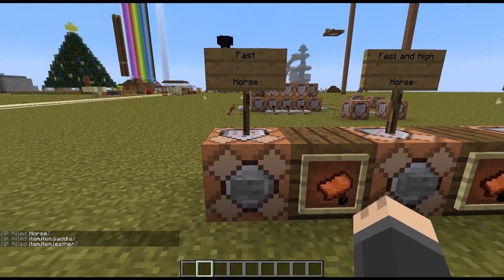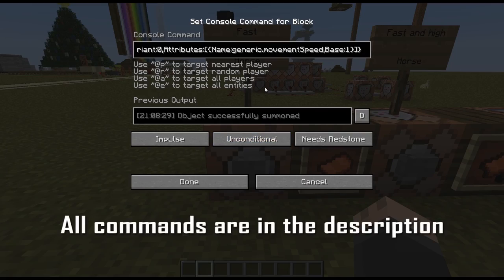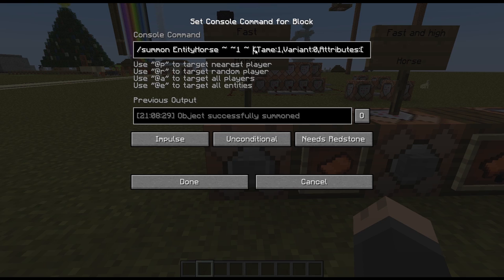This first command is for a horse that just has a speed boost. It's a summon command for a horse that is one block above the command block. The data tags set it as a tame horse with variant zero — the white horse. The main thing here is the attributes: the name is generic.movementSpeed, which is the speed it moves. The base for it is one, and one is going to be significantly faster than the base speed for the horse.